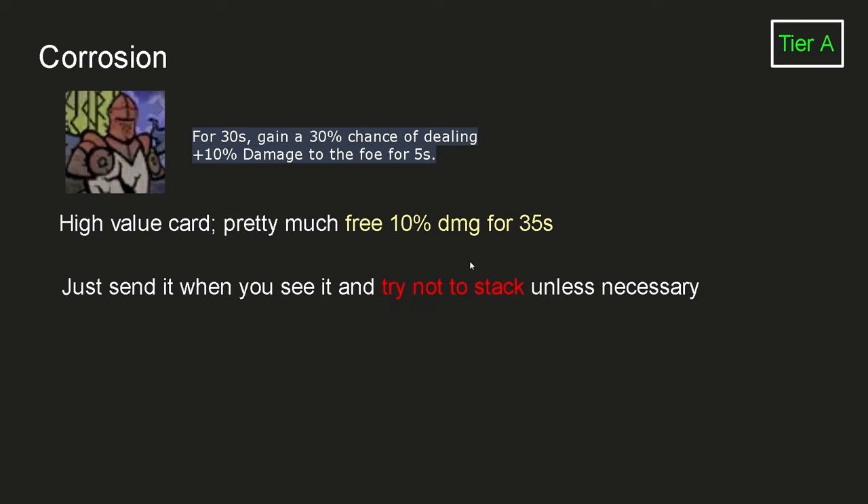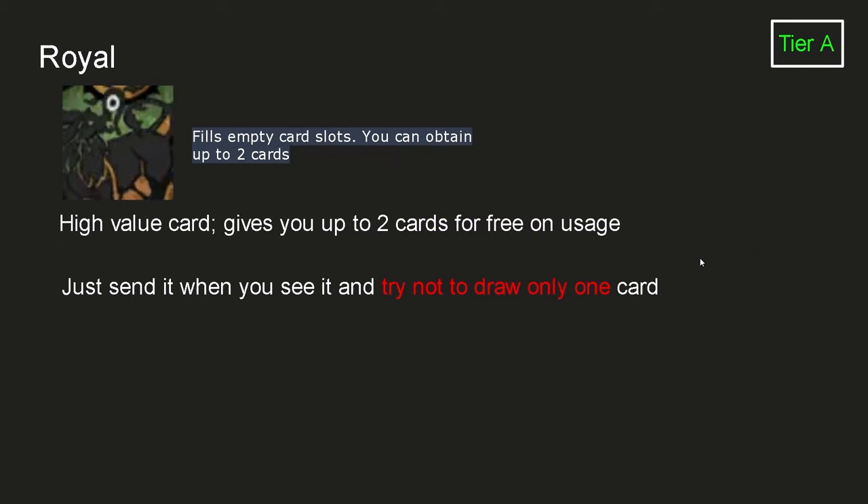Corrosion card doesn't seem like a good card, but it's very high value for a single card — essentially free 10% damage for 35 seconds. You can just send it when you see it, but try not to stack the buffs unless necessary. Royal fills up your card slot and is very high value because there are no bad cards anymore — even if you get a Star card, it's a DPS increase. You can just send it when you see it, but try to draw 2 cards instead of 1.